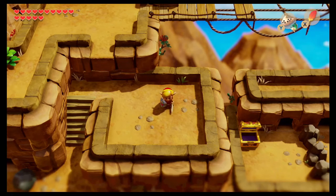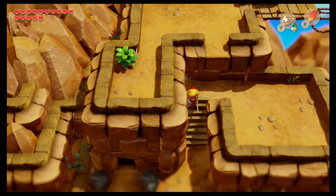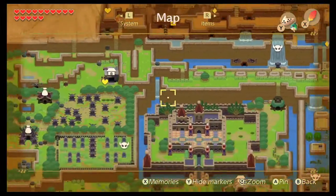Hello everybody, I'm Nate Asher and welcome back to Let's Play The Legend of Zelda Link's Awakening. In the last episode we did a little bit of the river raft, and in this episode we are going to be collecting a few more secret seashells and pieces of heart.